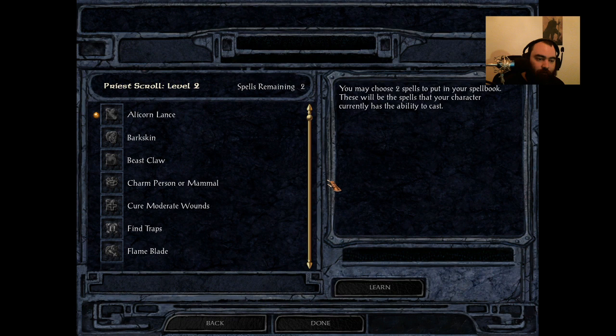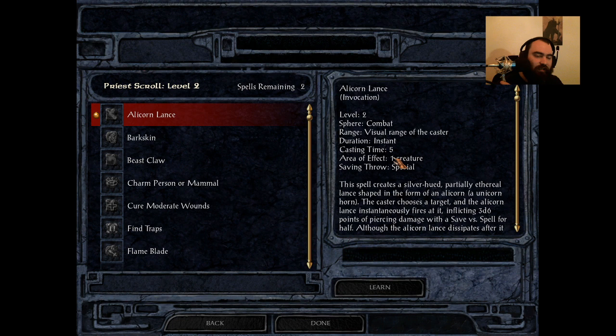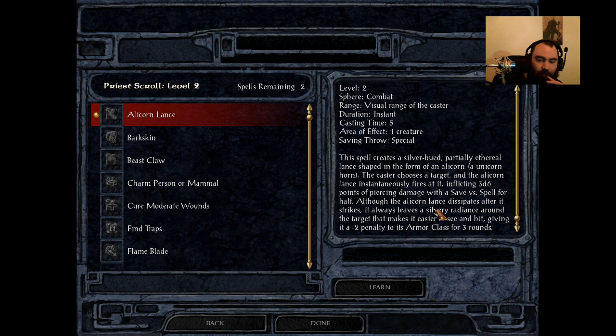We're going to start off with druid and shaman spells first. The very first spell here is Alicorn Lance. This is a spell available only to druids and shamans — clerics don't get it. It was added through the Icewind Dale component of SCS. It has a decent cast time of 5, will target one enemy creature, and basically shoots out a lance.